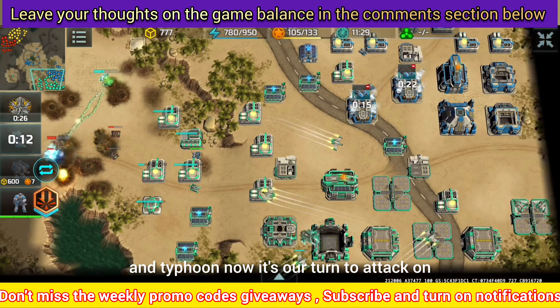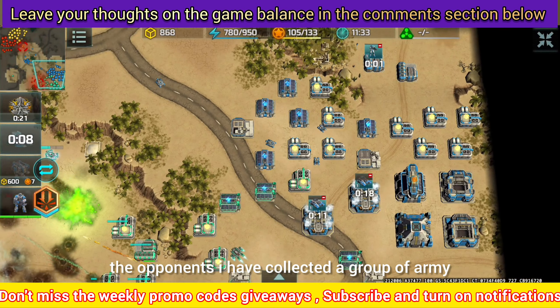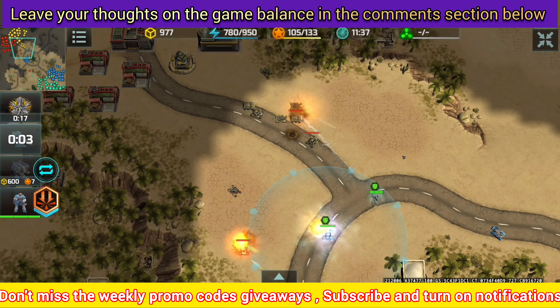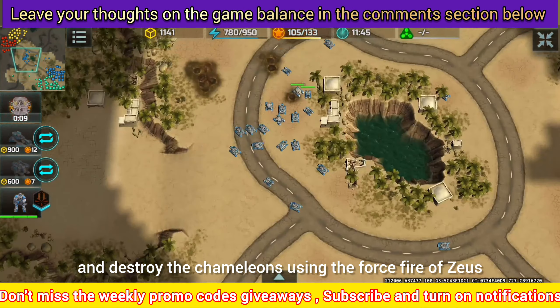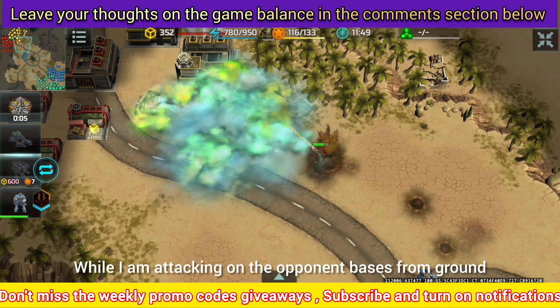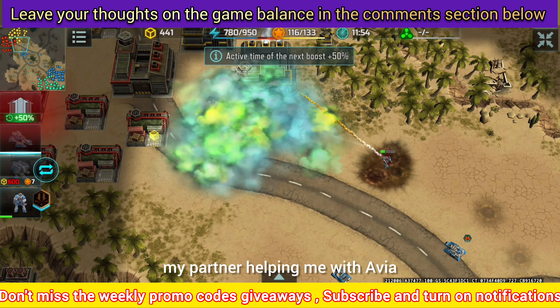Now it's our turn to attack the opponents. I have collected a group of army and started attacking. The opponents have multiple chameleons, but I will show you how to force fire and destroy the chameleons using the force fire of Zeus. While I am attacking the opponent's bases from the ground, my partner is helping me with his avia units.